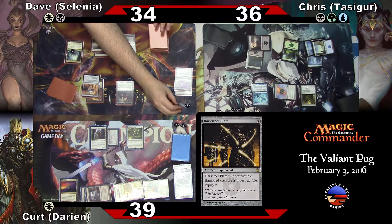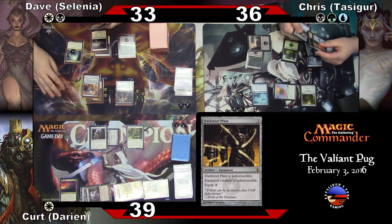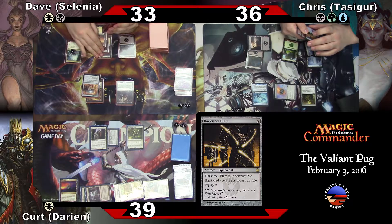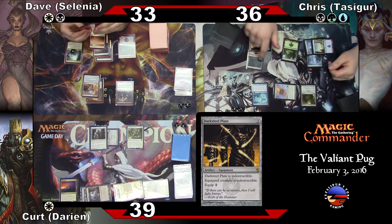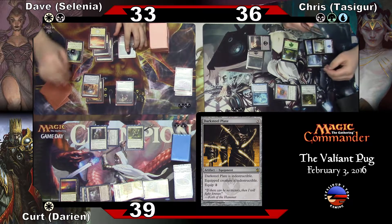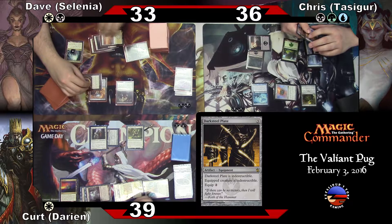Keep. I draw a card with his life. Draw for turn — Archidale. Let's see. Planes. Four. Five. Selenia.